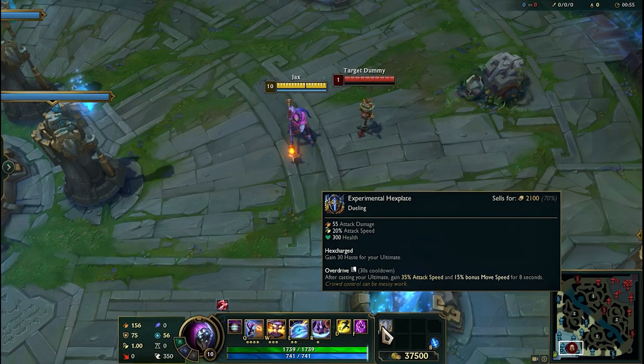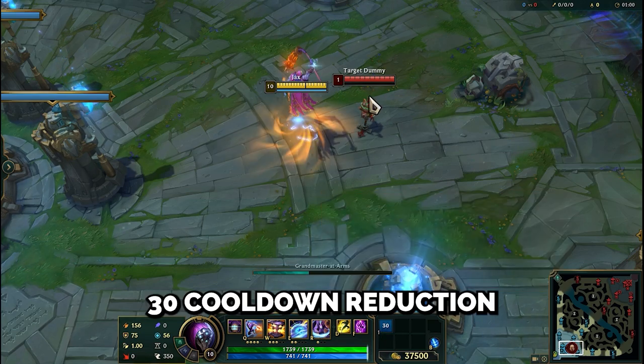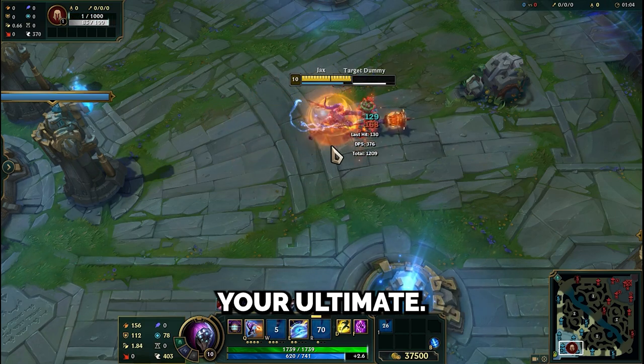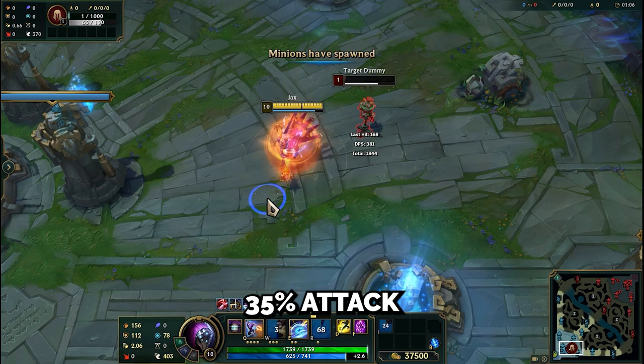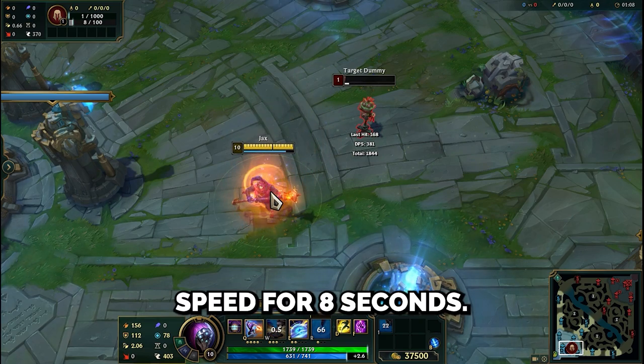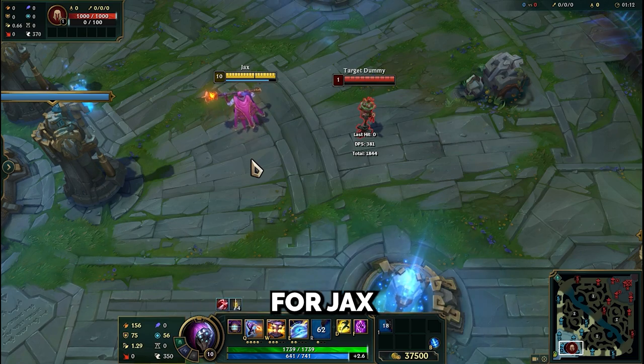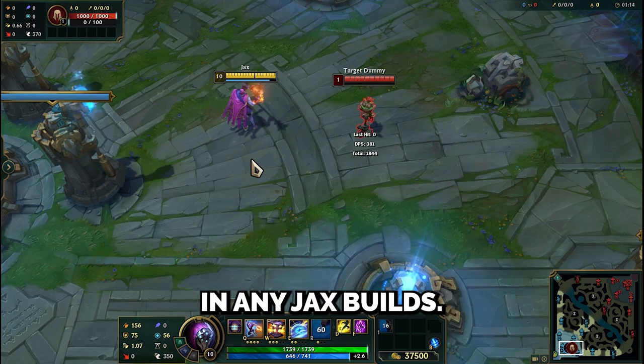Experimental Hexplate provides attack damage, attack speed, and health. It grants 30 cooldown reduction for your ultimate, which is significant. After casting your ultimate, it gives you 35% attack speed and 15% move speed for 8 seconds. This item seems to be specially created for Jax and will be a main item in any Jax build.